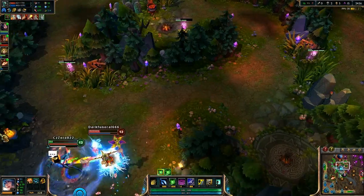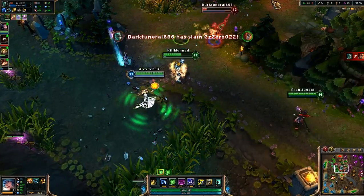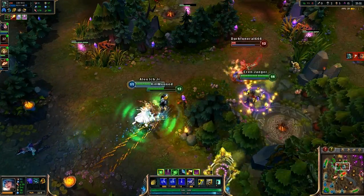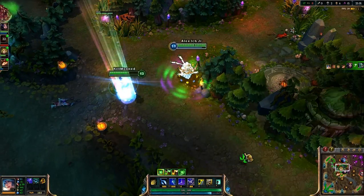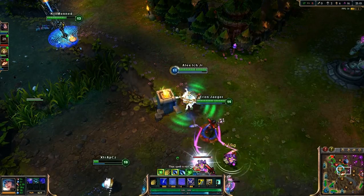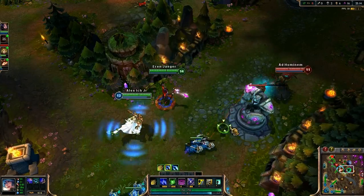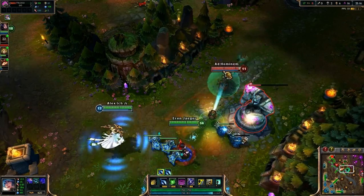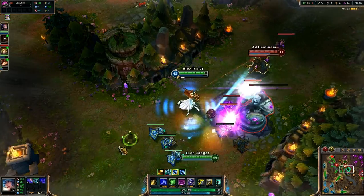This is why pink wards are so strong: with Oracles you have to be there to kill the ward, but with pink wards, if you leave the site and they place a ward, another member of your team can kill it while you're gone. So yeah, this game is pretty much over.